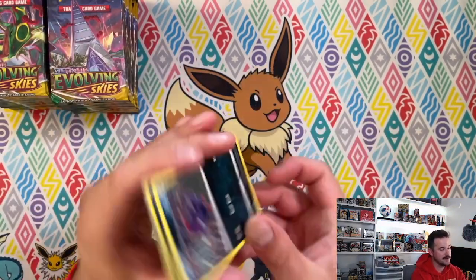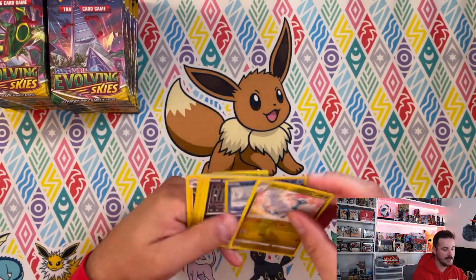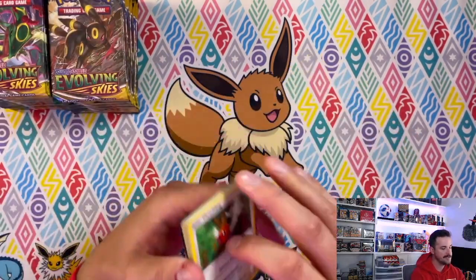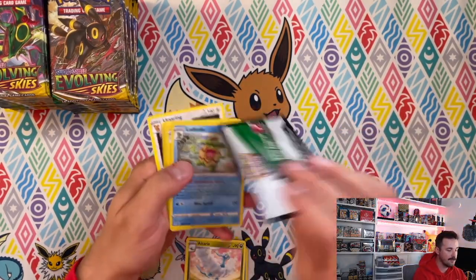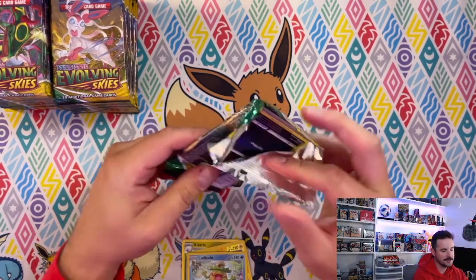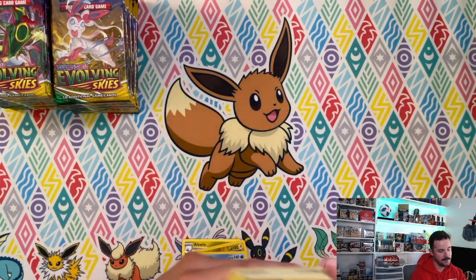Hopefully we don't have one of those for this video. I'll give you guys the code cards. I'm really interested to see if the slight price difference is worth it. Also I've got this awesome Eeveelutions play mat, perfect for Evolving Skies — very fitting. I need to be careful with how white it is.